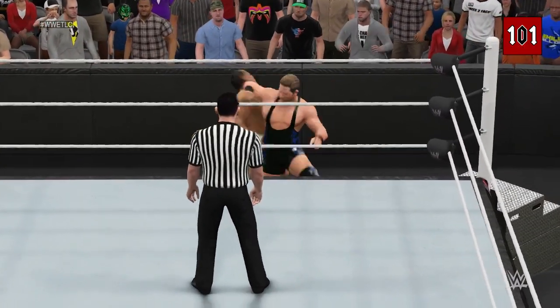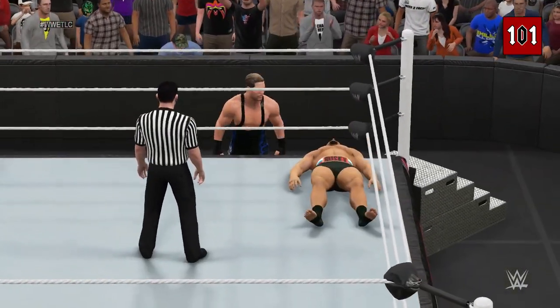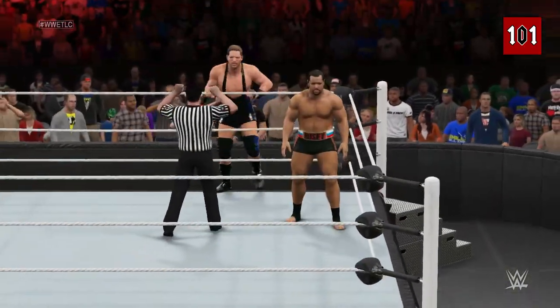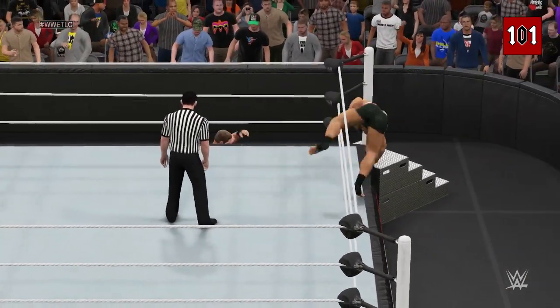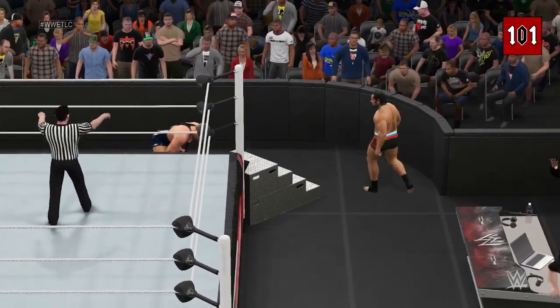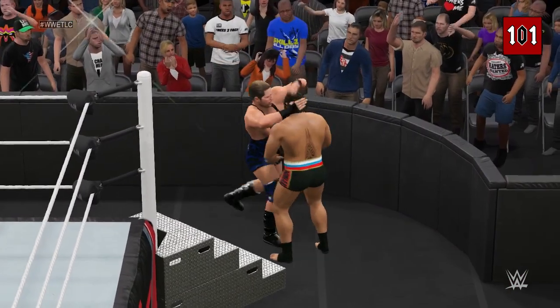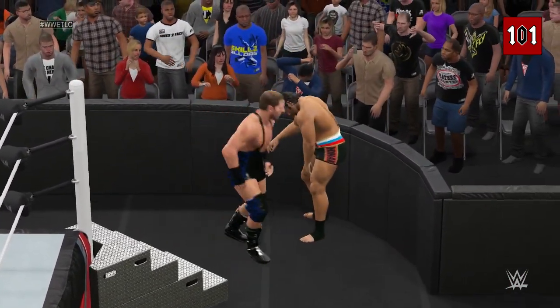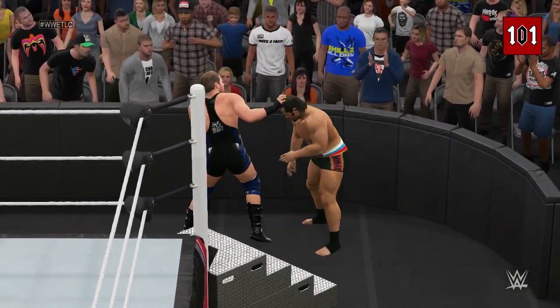Oh wow, what a reversal — look out! Jack Swagger's technical wrestling ability is without equal. At six foot seven and 260 pounds, Swagger's freaky strength breaks an opponent down. I've been in there with him and you don't realize how big Jack Swagger is until you're standing there nose-to-nose.